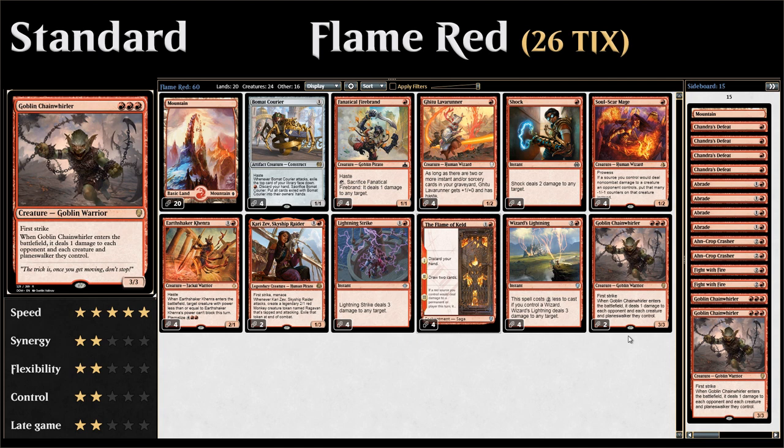Last but not least, only two copies of Goblin Chainwirler — three mana 3/3 with first strike; when it enters the battlefield it deals one damage to each opponent and each creature and planeswalker they control. We only play two copies because with only 20 mountains we won't be guaranteed to have three mana on turn three, and with Flame of Keld you don't want to be stuck holding expensive cards.